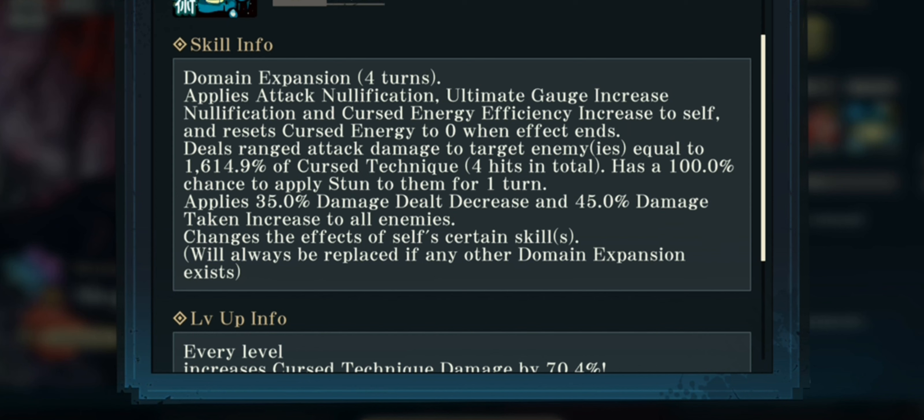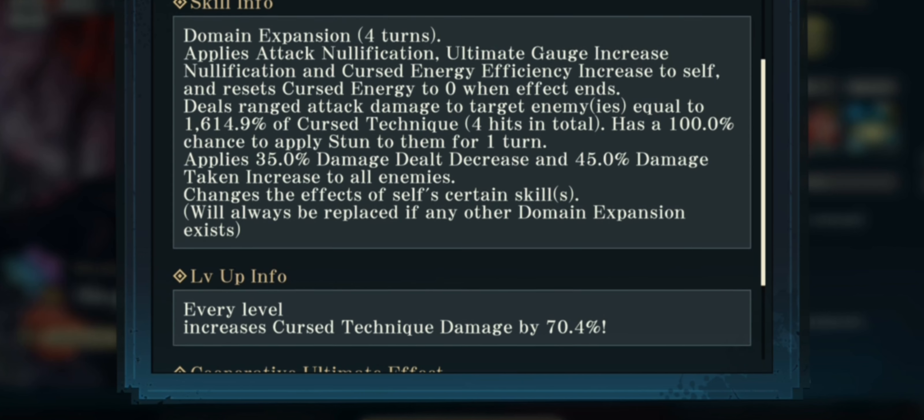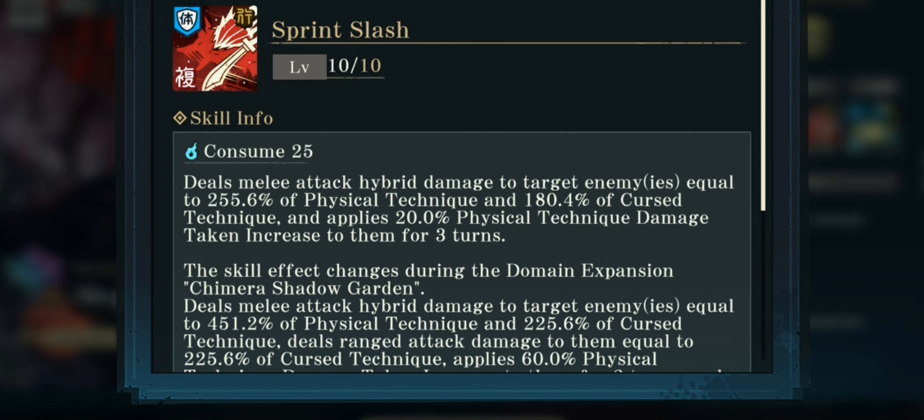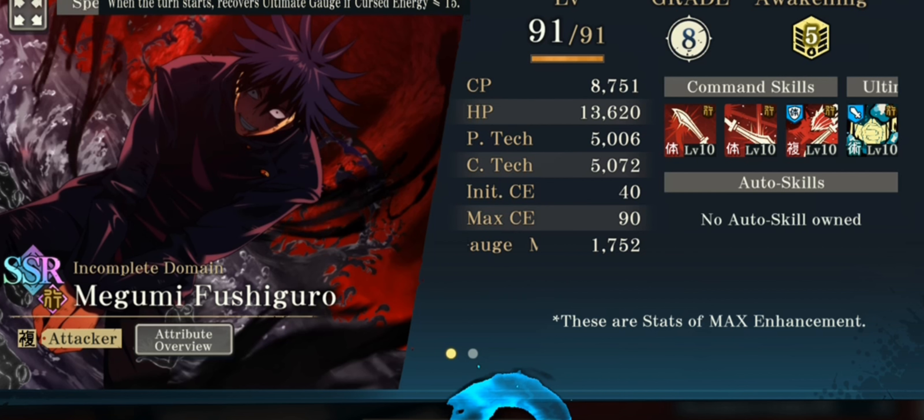His ultimate also applies a 35% damage dealt decrease and 45% damage taken increase to all enemies. If any other domain expansion exists, Megumi's incomplete domain will always be replaced — so Jogo's domain, for example, would override it. The curse energy efficiency increase means skills that cost 25 curse energy might only cost 15, reducing the cost significantly.